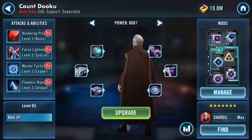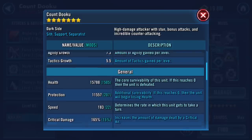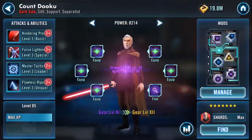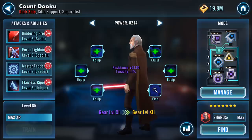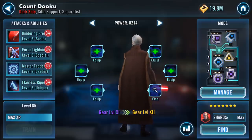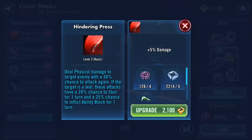All of those are now in play, so he's on 11,000 protection. Now he is gear 11 - I have them all gear 11. He needs lots of stuff that everybody else does. Let's just do his abilities.